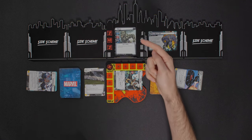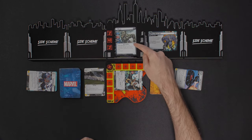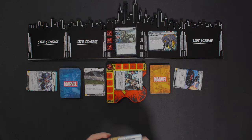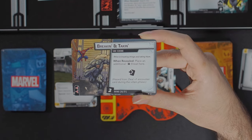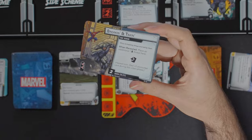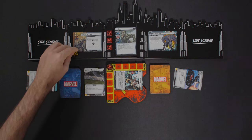Look at that — round one, you're done! So he's going to flip to level two, which is not as great. He attacks for one more at this level, and when revealed I search the encounter deck and discard pile for the 'Breaking and Taking' side scheme, reveal it, then shuffle the encounter deck. Here it is: Rhino is breaking things and taking them. When revealed, place one additional threat here, and I draw an extra encounter card with the hazard icon. It starts with two threat.